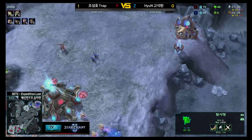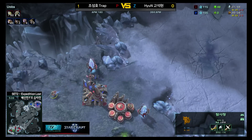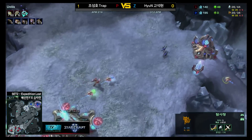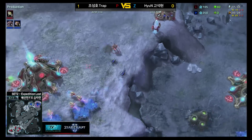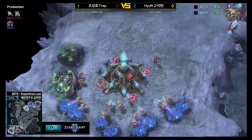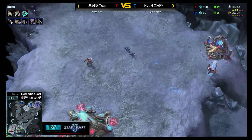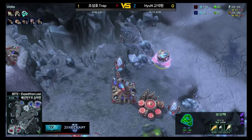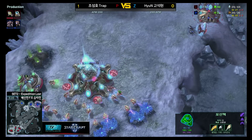He gets a ling in, unpowers the cyber core, which is really annoying. Speed's almost on. I feel like we jumped into a game just like this earlier — literally came into a game where Hyun had three lings in the base and then speed finished. Like, we've literally watched this before. Two lings in the main and they're going to keep running around. It's so annoying dealing with speed lings as Protoss without stalkers — they're running for days.